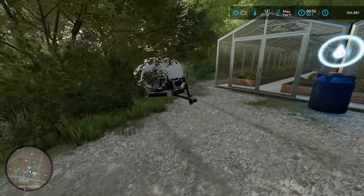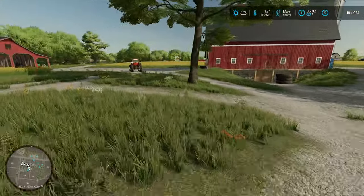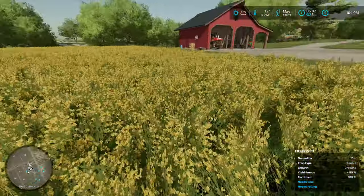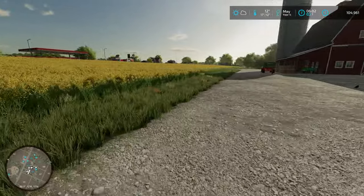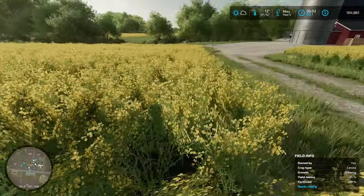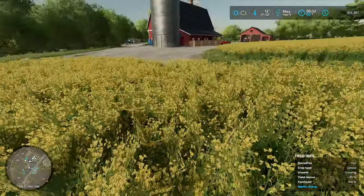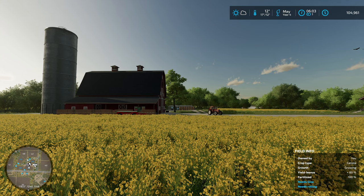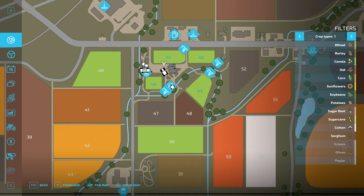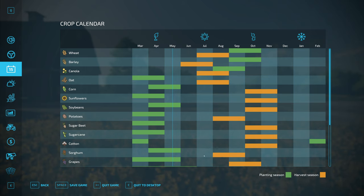We don't have 100% yield bonus on these fields because we haven't limed and rolled everything yet. We're gonna do that when we have bigger fields and more area to work with. This field is at 80% and this one is at 95% — a little bit better. We need to lime and roll, but we'll do that when we have bigger fields. I'm not gonna buy this field until it's harvest season in July/August.